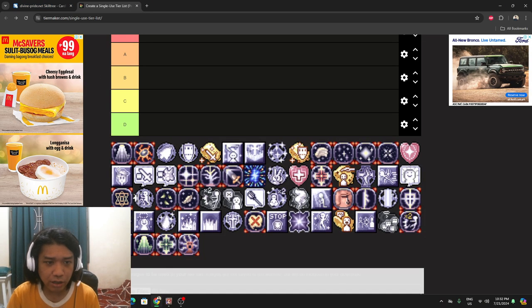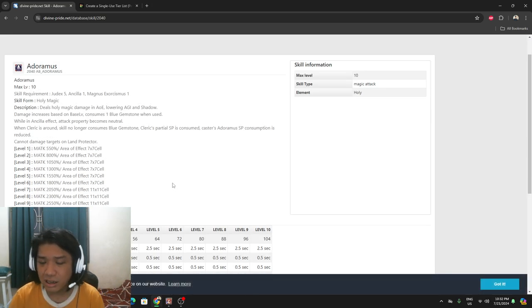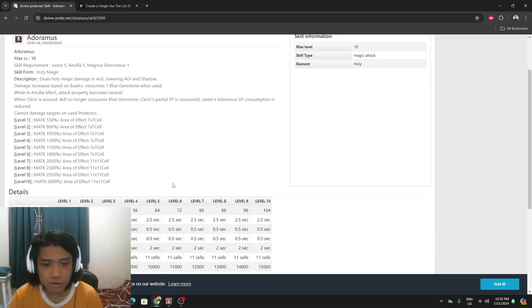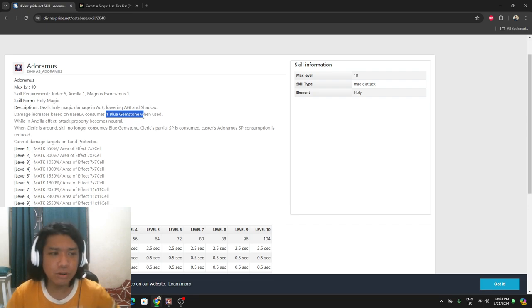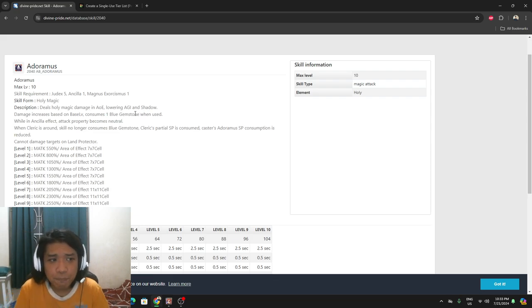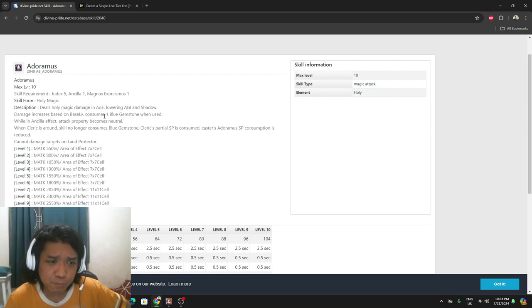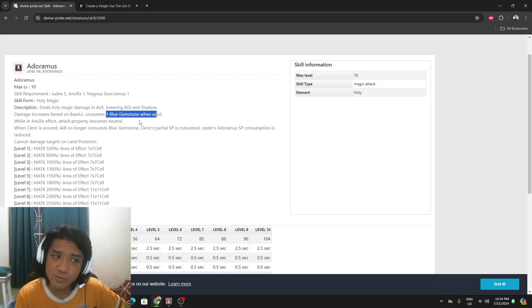Adoramus — it's the bread and butter skill of the Archbishop. It's currently the meta, the way Archbishops get by, and it's a really powerful skill. It wasn't a popular build before because of the sheer amount of blue gemstones you need to use. It's 10 skill points that you're not investing in support skills, and if you spam it in a grindy game like Ragnarok, it gets expensive really fast.